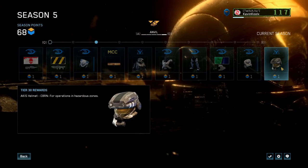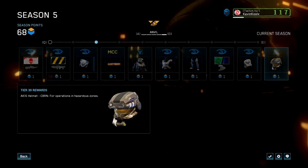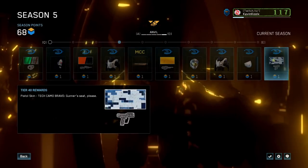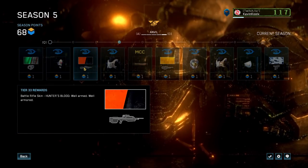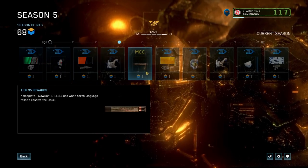This is the Akis helmet in the CBRN variation, which adds a weird little gas mask frills thing on the bottom — not quite the GRD, we'll get to that later. There's a new weapon skin for the Magnum pistol which looks awesome — the hunter blood one, pretty simple but it does look great. I've already seen it in the game.